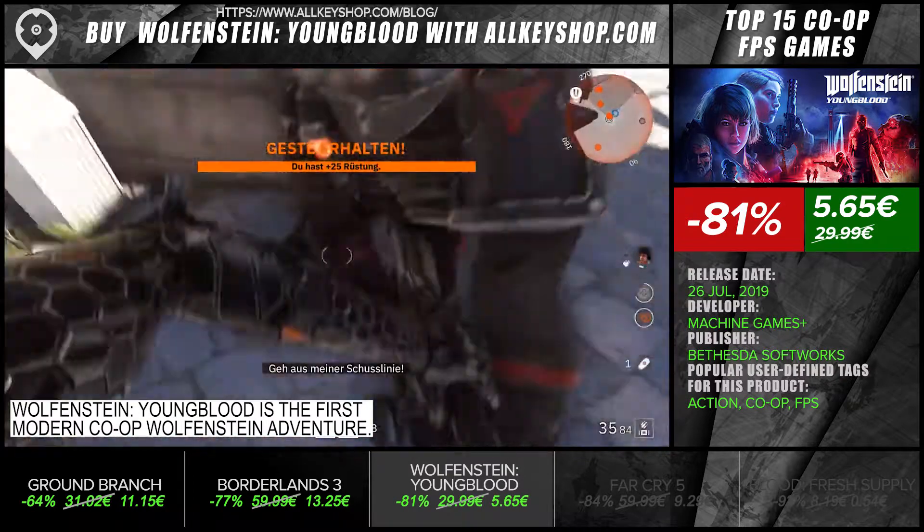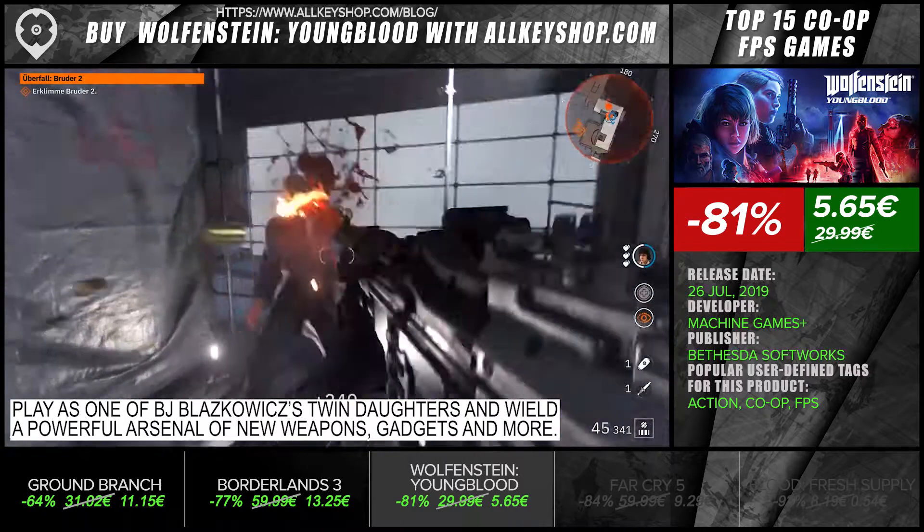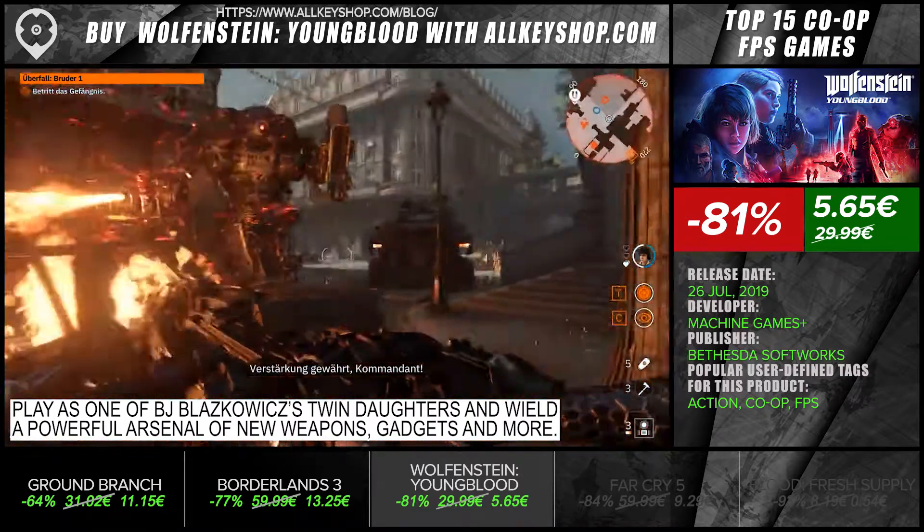Wolfenstein: Youngblood is the first modern co-op Wolfenstein adventure. Play as one of BJ Blazkowicz's twin daughters and wield a powerful arsenal of new weapons, gadgets, and more.